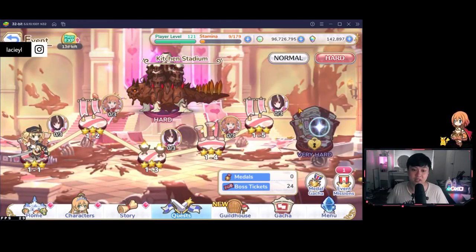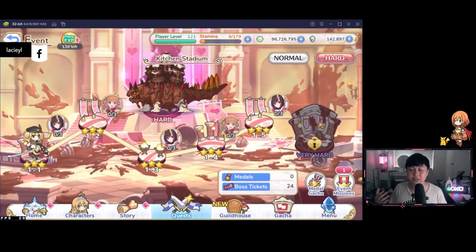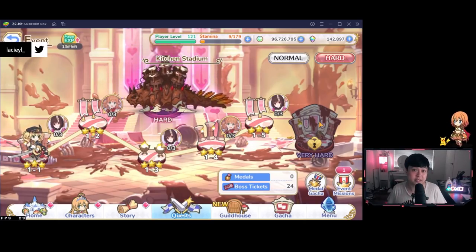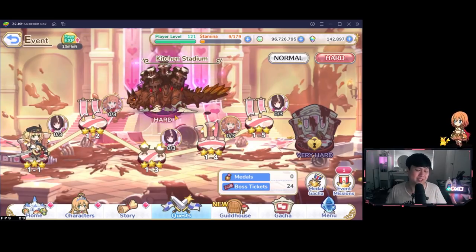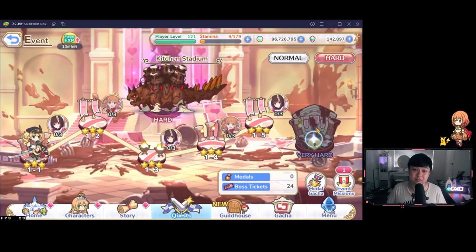The next question is: if you're having trouble with very hard mode and can only clear it in three turns, five turns, or whatever, what's the breakpoint? If you can clear very hard within three turns, do very hard once a day. However, if it takes more than three turns, just dump all your boss tickets into the hard boss, because the reward ratio — medals and all that — is lower once you go past three-turn killing the very hard boss.